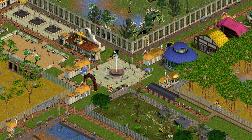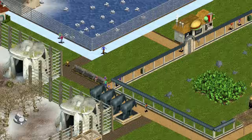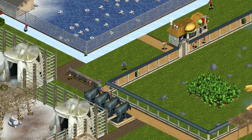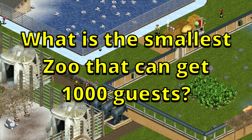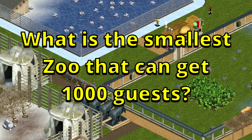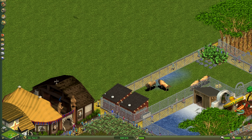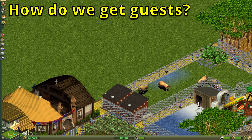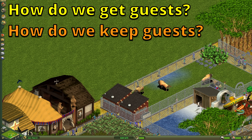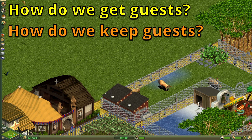Hello everyone and welcome to another video. In Zoo Tycoon 1, the highest number of guests you can have in your zoo is 1000. So naturally the question arises: what is the smallest zoo possible that can get you those 1000 guests? To answer this question we need to answer two other questions: how do we generate the most guests, and how do we keep the guests in the zoo for as long as possible? Let's start with generating guests.